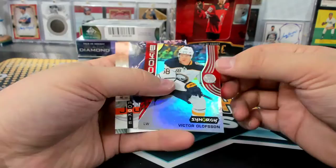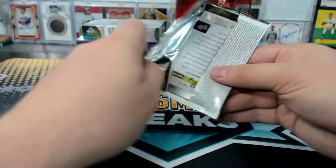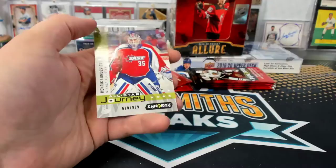Victor Olofsson, Rookie. Jack McEwen, Rookie. Kuhlman to $3.99, Rookie. I forgot how weird this stuff is — it's fun.